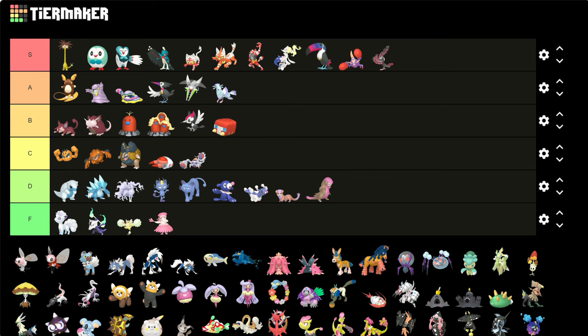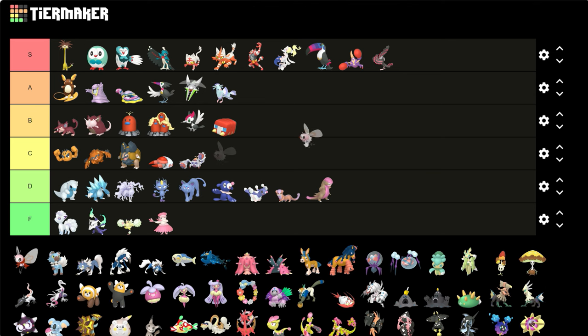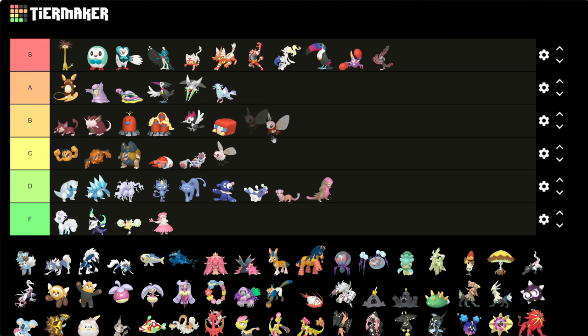Cutiefly and Ribombee — Cutiefly being pink is nice but it's such a subtle color that you really can't see it, so I gotta put it in the mid. Ribombee I like — it has like a red scarf around it, so I give it a point more for that, maybe like an A.